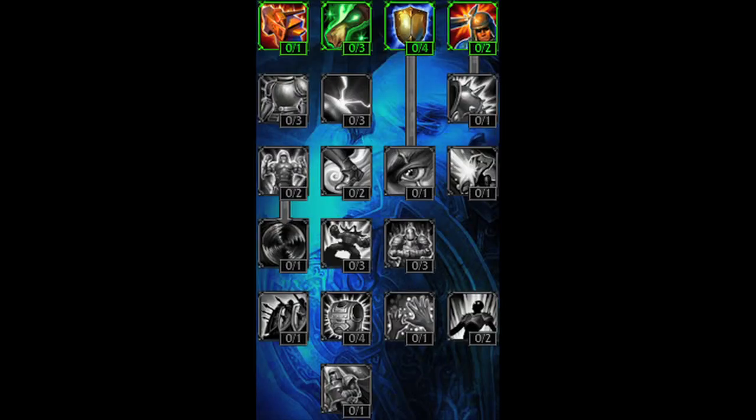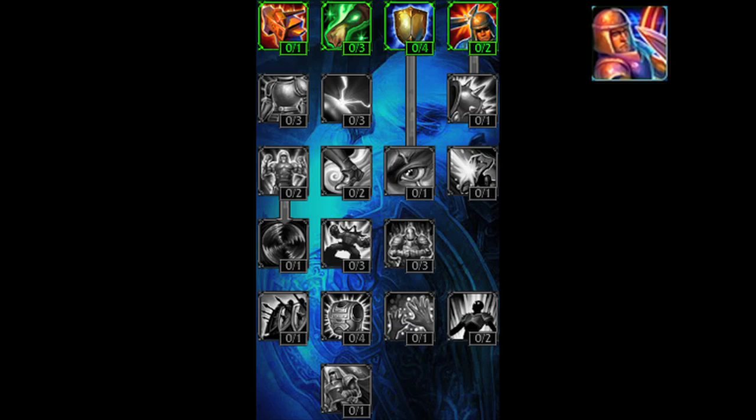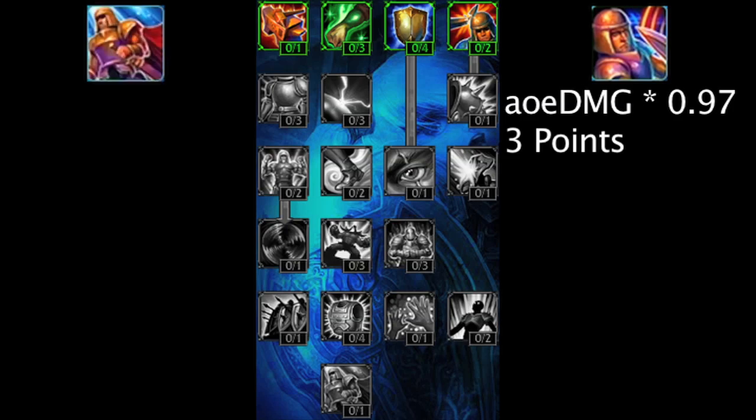Overall, the defensive Mastery Tree seems much stronger for a champion to invest many points in it. Keep in mind that the Evasion, Siege Commander, Initiator, Enlightenment, and Mercenary Masteries have been removed from the Tree. Evasion being removed is not major, as Evasion reduced all Area of Effect damage by 3% with 3 points invested, while Honor Guard will reduce any damage by 3% with 1 point invested.